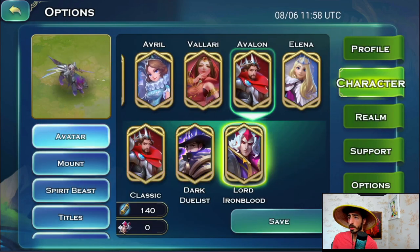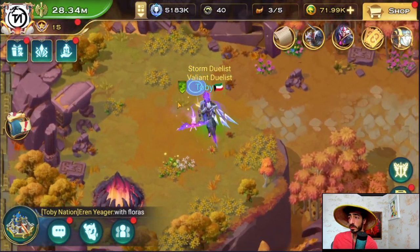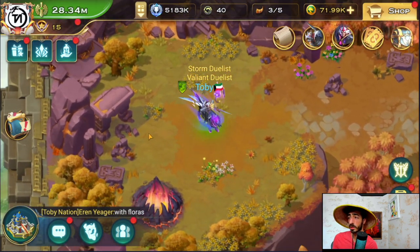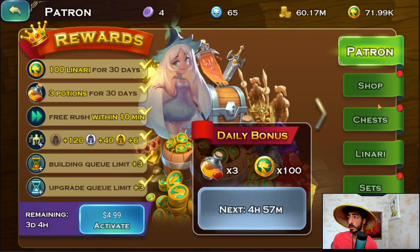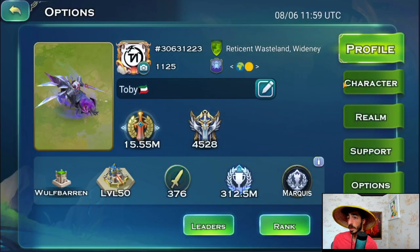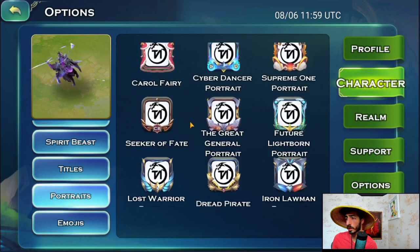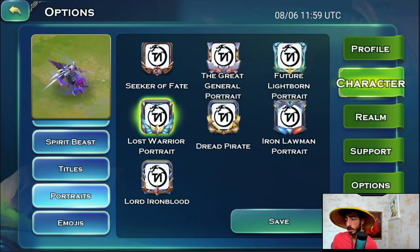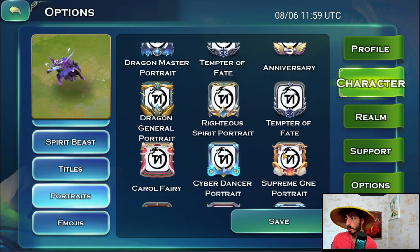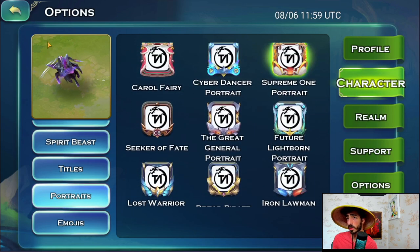Let's check the Avalon skin! Here we go — it looks really cool. Sadly I won't be using Avalon much, but it'll look cool on the battlefield. For the portrait, I like the supreme one — it has a dragon on the side which goes with my logo. I'll keep the supreme portrait.